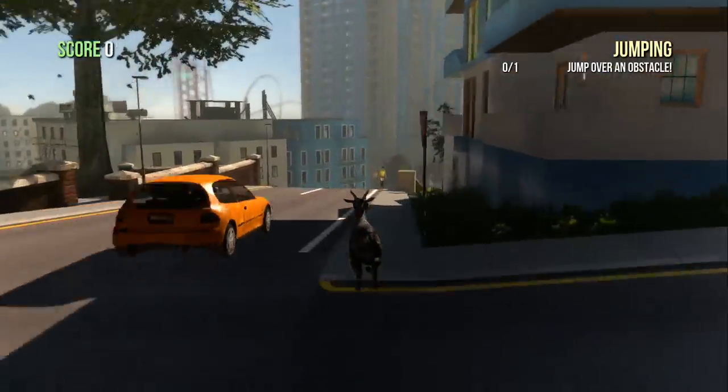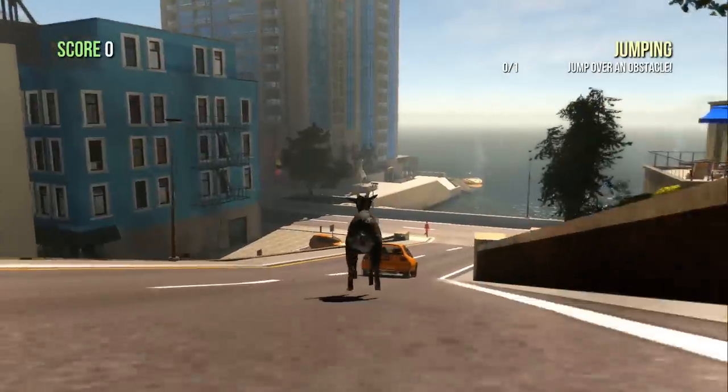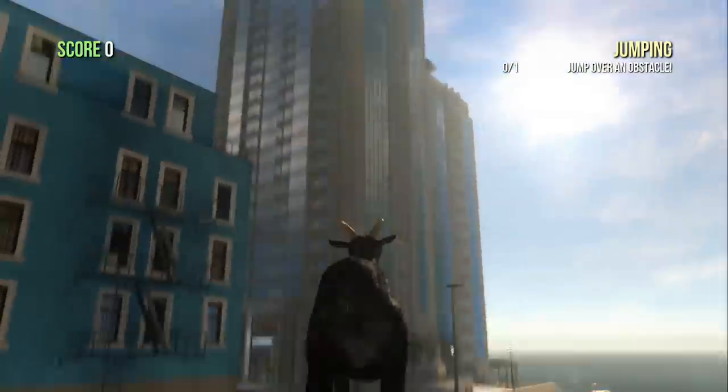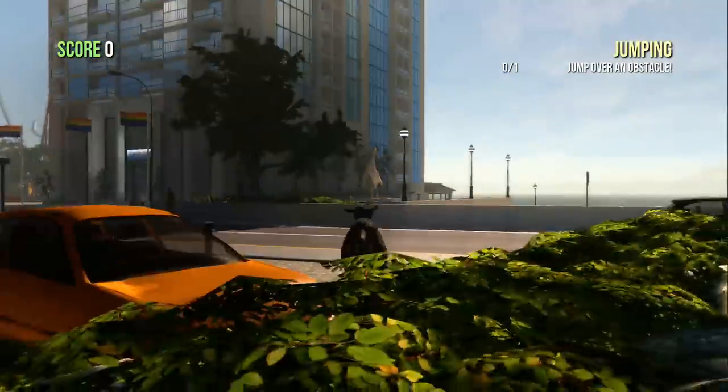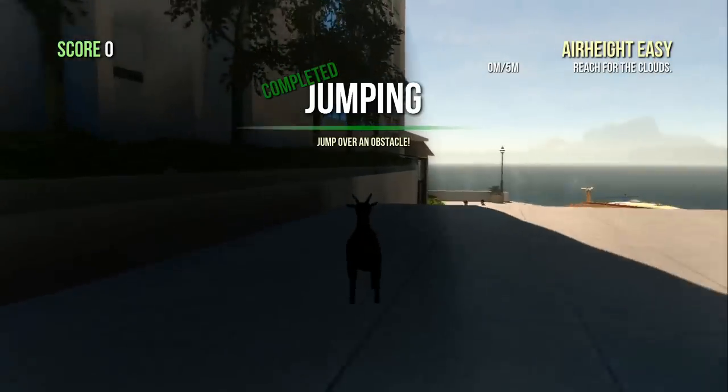The first one: we're gonna be getting onto the top of the building — the huge skyscraper in Goat City Bay, the second level out of the two available. We need to get to the very top of that skyscraper without using the elevator. Normally you'd walk straight into the foyer and then go into the elevator and it'll take you to the top.